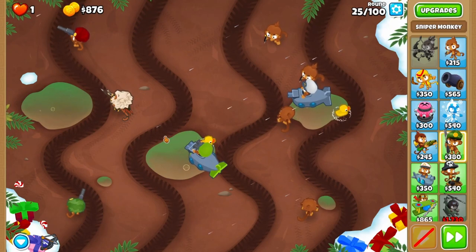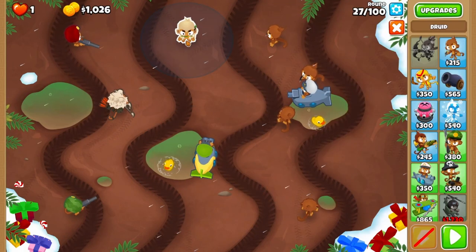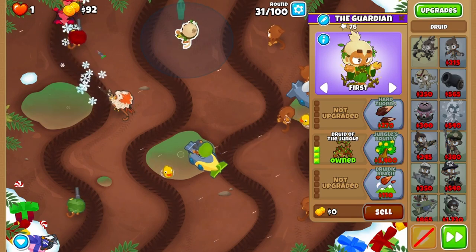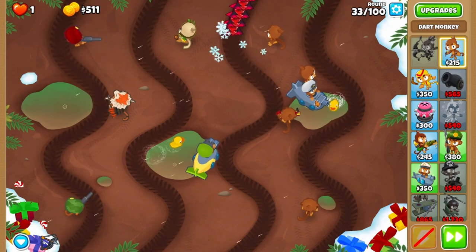First order of business, rapid fire the purples on round 25. Upgrade yourself to air burst darts. Grab a druid with vision of both lanes here and upgrade it to a druid of the jungle over the next few rounds.